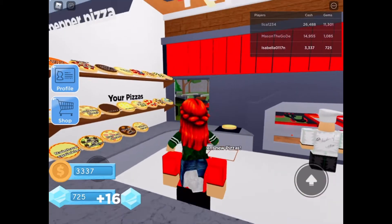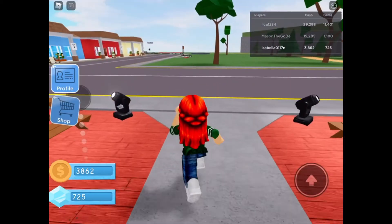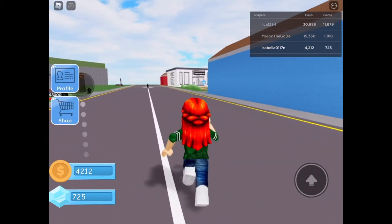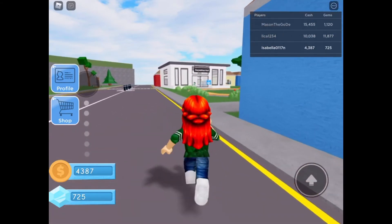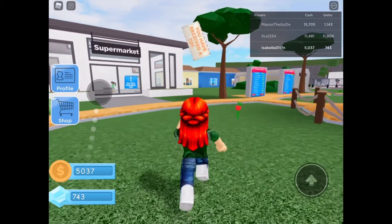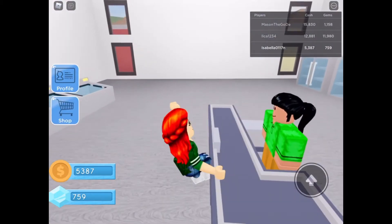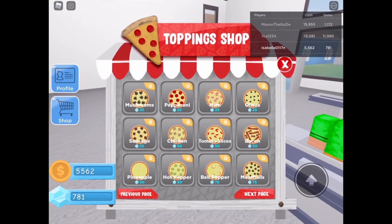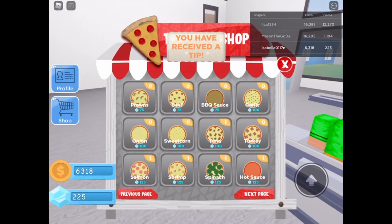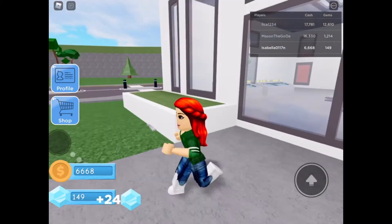I was wishing I was like Mason Goatee because he has like fifteen thousand dollars - you can literally finish your tycoon with fifteen thousand dollars. Let's buy tuna, hot sauce, spinach, shrimp, salmon, and onions. That's good enough - we can make a lot of things with that. Let's also get pizza sauce and spinach and tuna.